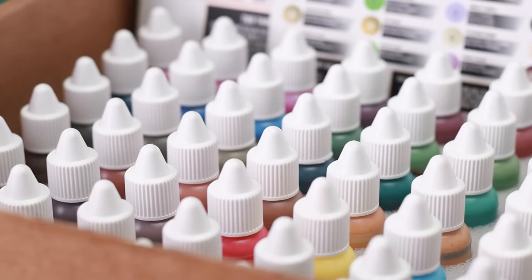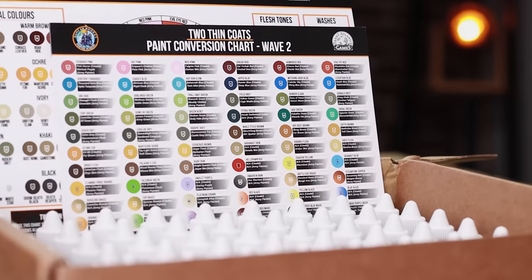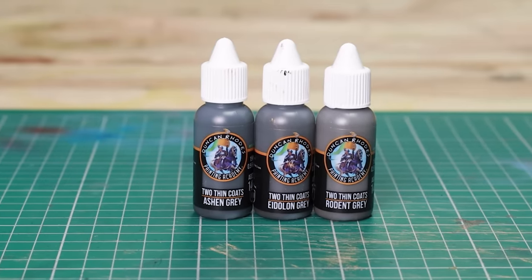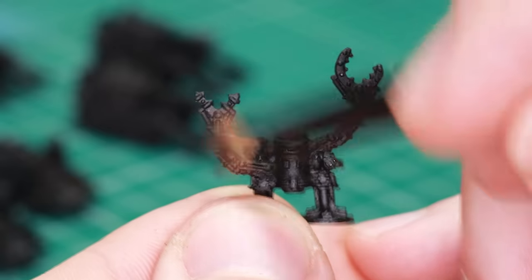As an added bonus to this video, I'm also going to be checking out Wave 2 from the Too Thin Coats paint range by Duncan Rhodes and Transatlantic Games. I haven't yet given these a go, but I figured they've got a fair few paints in there we can try out, so I'm going to try and use these for the majority of the paint jobs.